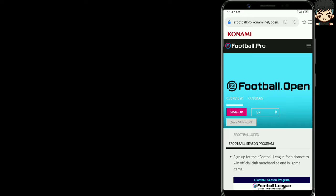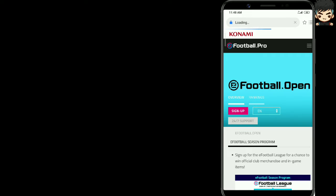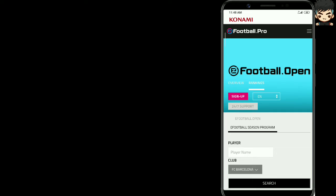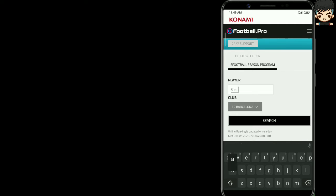Now I'm going to show you how you can check your points if you have played the eFootball season program previously. Click on the rank button on the website. You can see two things: eFootball Open and eFootball Season Program. Click on the eFootball season program and the page will update.